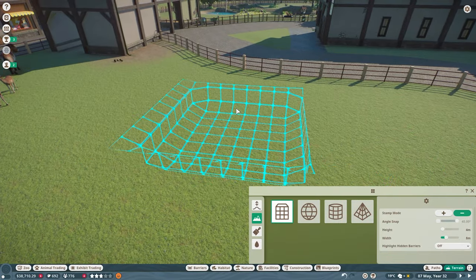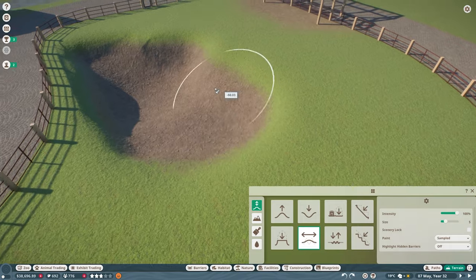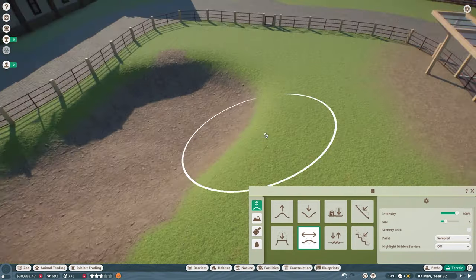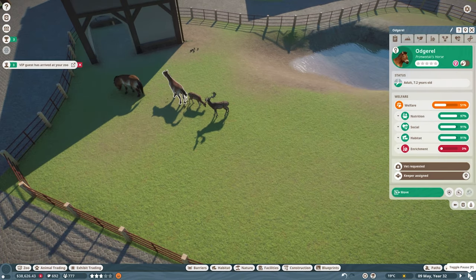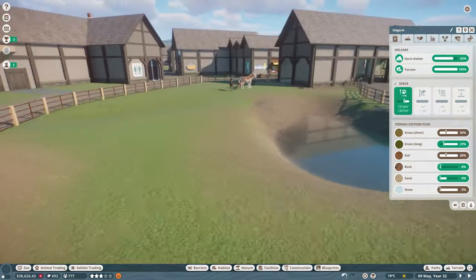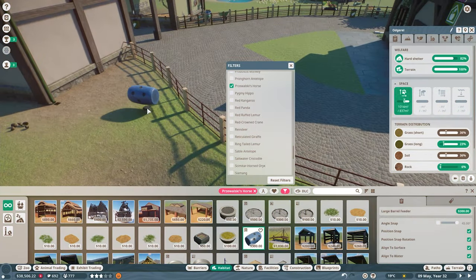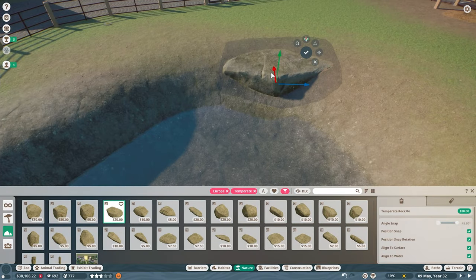We're going to do a tiny bit of terrain painting before using our terrain stamps and general terrain modification tools to create our lower level and put back in that height difference we want in this habitat. I've got something really nice in the end - I really like the idea of having this pond with a shallow end with a little walkway going down into it and then a slightly deeper end. We're using terrain paint tools to make sure we've got enough long grass for the Przewalski's horses - they need quite a lot.